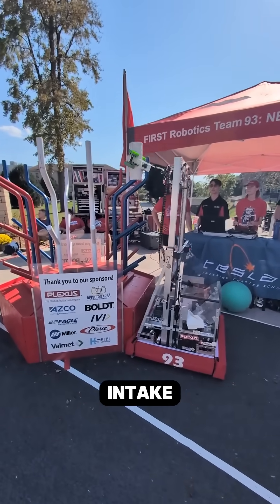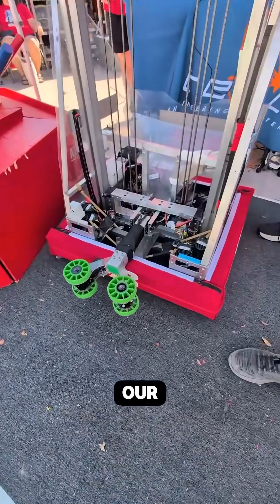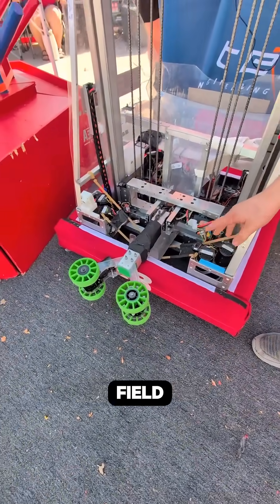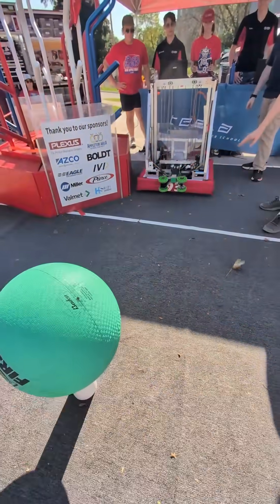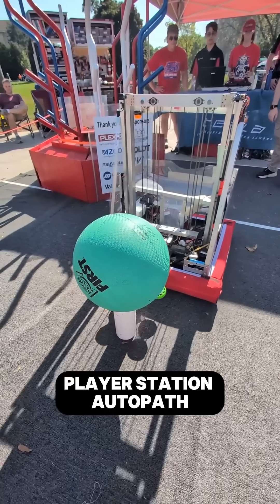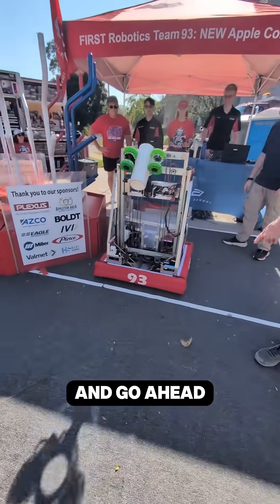We're gonna start with our ground intake. It's actually connected to our grabber that we use to score on the reef. Here we can pick up vertical coral on the field. It comes in really handy in auto because it allows us to stay out of our teammates' way if they're on a player station auto path or something. We can just pick straight up from the lollipop and go ahead and score.